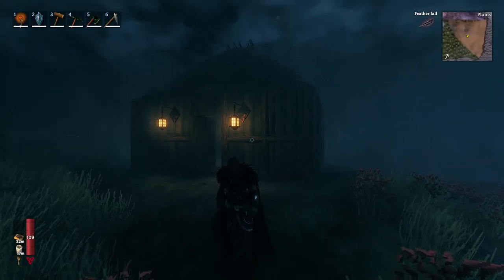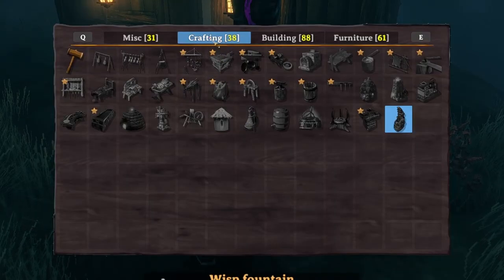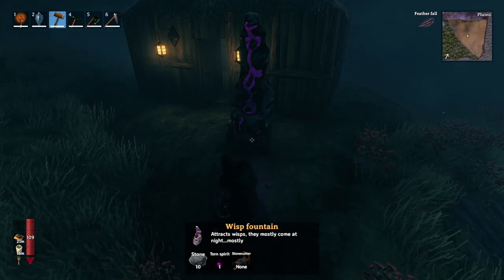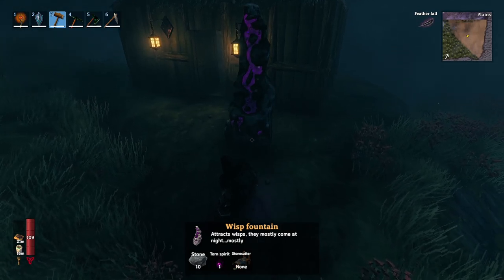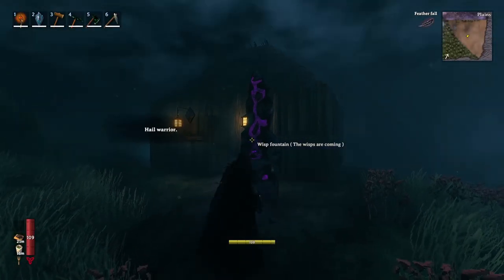To start your adventure in the Mistlands, you will have to craft a wisp fountain, which you can find in the crafting menu. It requires 10 stone, one spirit, and a stone cutter. The thorn spirit is dropped by Gjall.